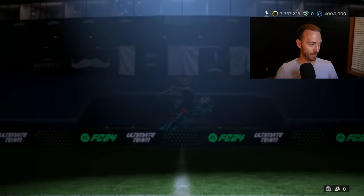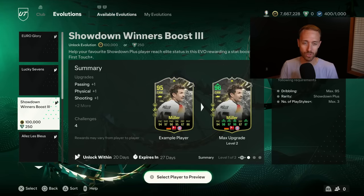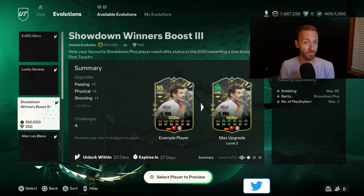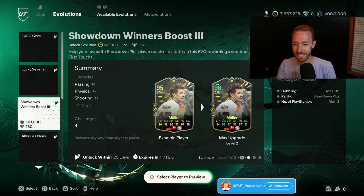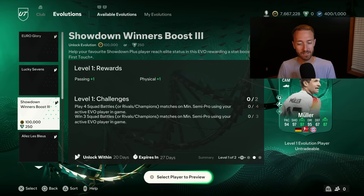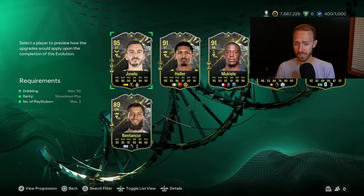Now I mentioned Gavi. I want to look at this Evo — Gavi is by far and away the most popular card people are putting into the Showdown Winners Boost 3. Normally we like the Showdown Evos, and most of the time they're free as well, but this one needed to be free. If you have a great Showdown card like Thomas Müller and you use him in your team, then the 100,000 coins and the 10 games to get this card upgraded could be worth it. It just seems like a lot of games and a high price tag for a pretty small upgrade.